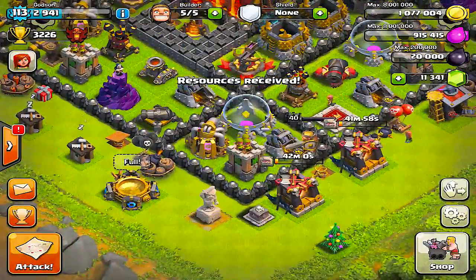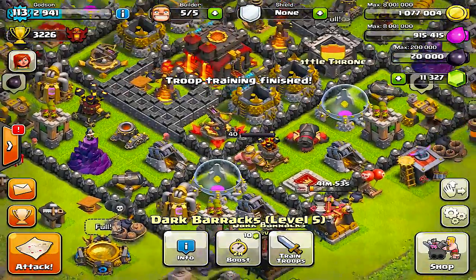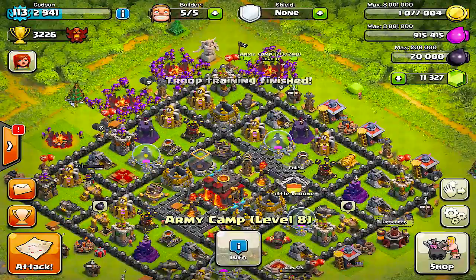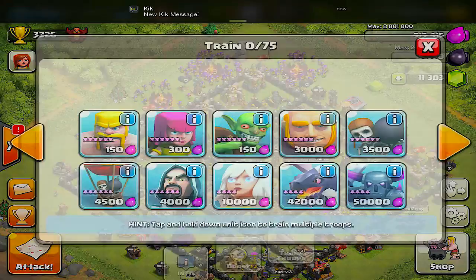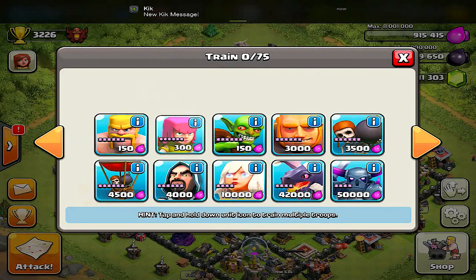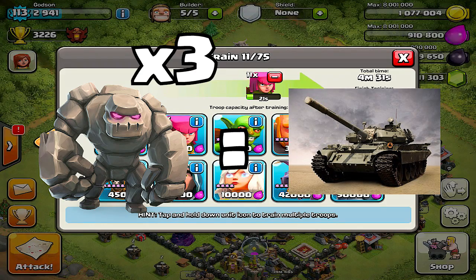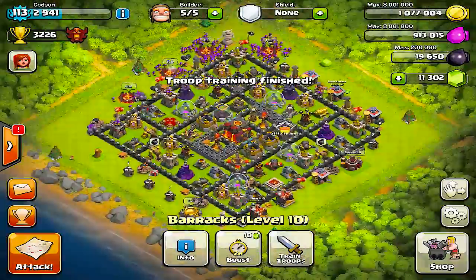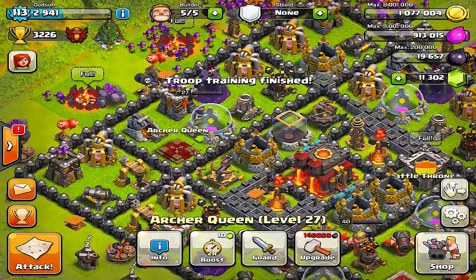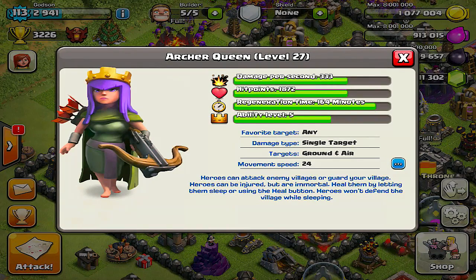We're gonna get our golems going and get our army camps up. I use the archer rush — it's mostly a team of archers with about three golems to back them up as a tank, so they can take out all the resources outside of the walls. It's probably one of the easiest ways to win. It's not the cheapest, but it's one of the easiest strategies I've come up with.